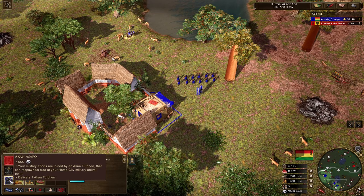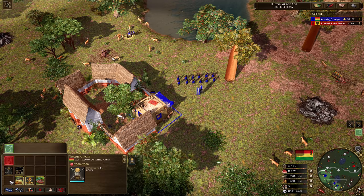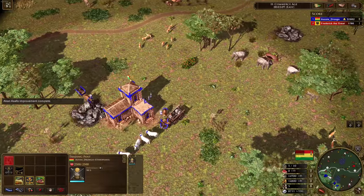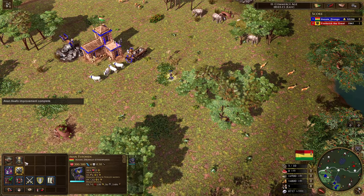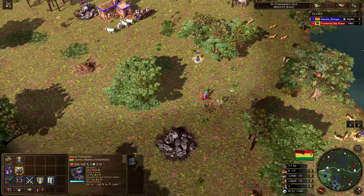Akan Asafo — your military efforts are joined by an Akan Tfuhan that can respawn for free at your home city military respawn point. Let's put on Speed Always Wins and go check him out. It's quite literally another hero unit. It looks like he's going to be able to drop down a trading post, though very slow — only four movement speed.